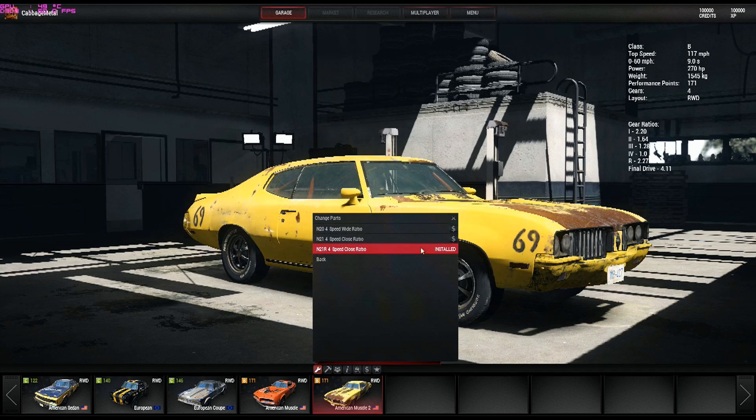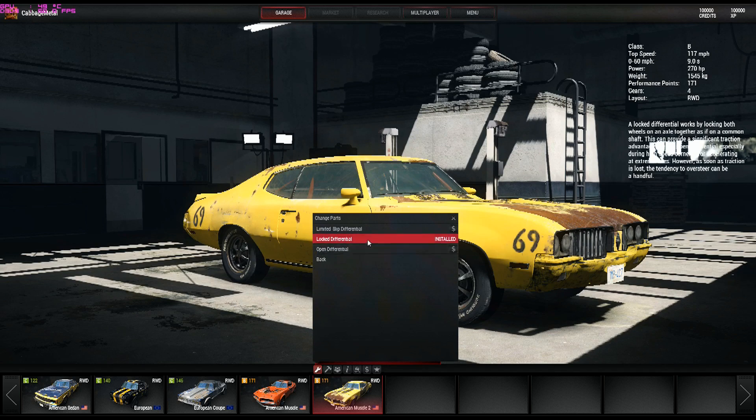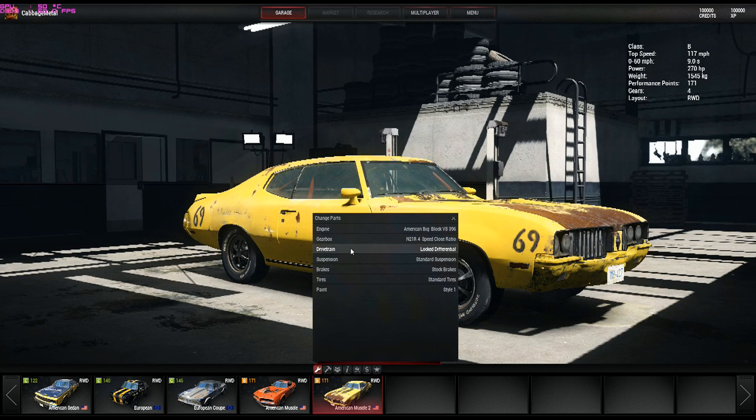So on any of these tracks, go with the closest ratio gearbox. Then for your drivetrain, switch to lock differential. Basically what this does is make sure both tires are turning all the time. Put it on lock differential and you'll be able to slide around turns, get after it a bit — you'll have to watch your throttle, but it'll make your car a whole lot faster coming out of turns.